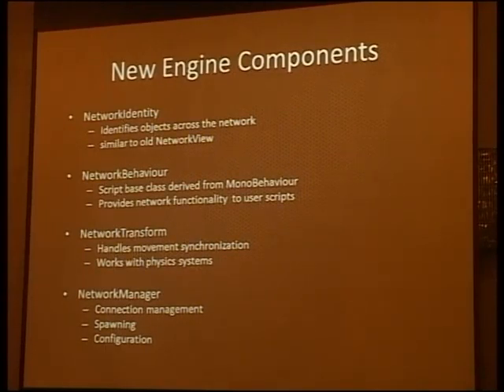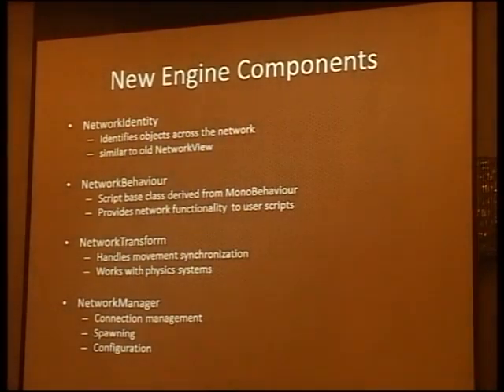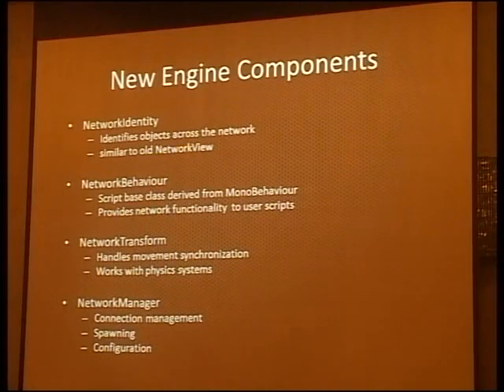The next piece is engine components. There's a NetworkIdentity component that identifies objects across the network so you can route messages between them — similar to the network view in the old system. There's a NetworkBehaviour component, a new scripting class derived from MonoBehaviour that provides network functionality to user scripts. There's a NetworkTransform component that handles synchronization of movement across the network. And there's a NetworkManager component, a higher-level object that lets you control game state for a multiplayer game.